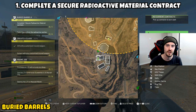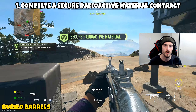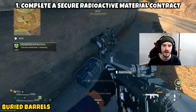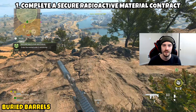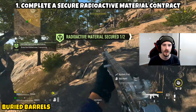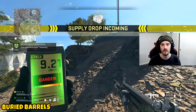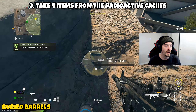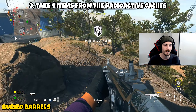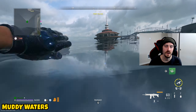Next is 'Buried Barrels,' a two-parter. Part one: complete a Secure Radioactive Material contract — look for the contract icon with the nuclear symbol on the tac map. It sends you to a toolbox to pick up a Geiger counter, which guides you to two areas to find radioactive stashes containing nuclear rods. Part two goes hand-in-hand with part one: take four items from the radioactive caches. Between the two caches there are more than four items, so just pull four into your backpack.